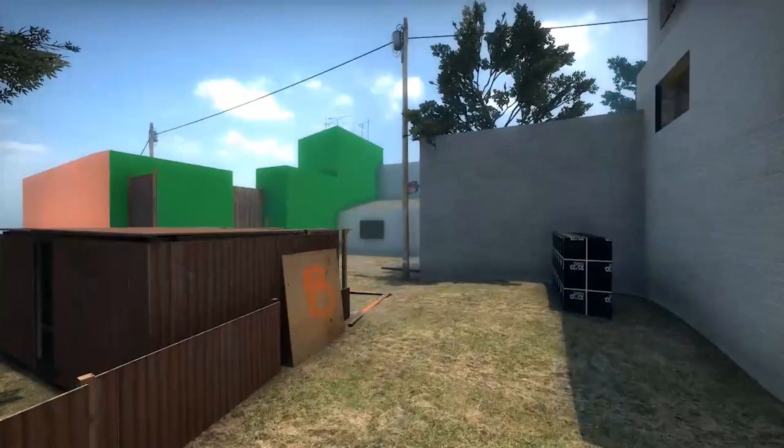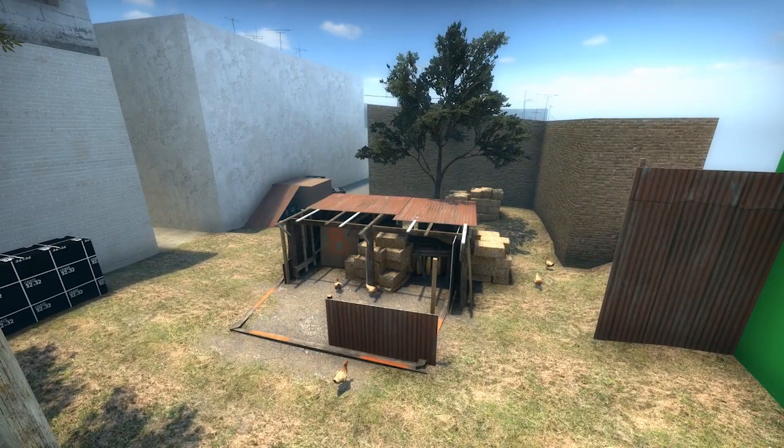A bit later I removed the tree from this corner of B site and put some cover down in its place, then I moved the roof back above B to brighten it up a bit.